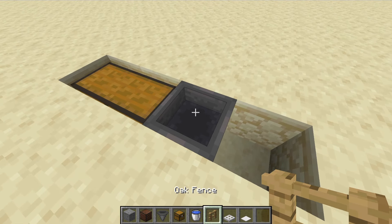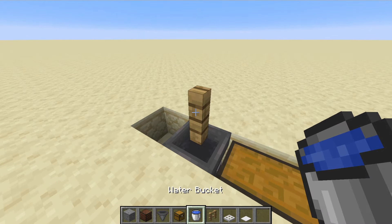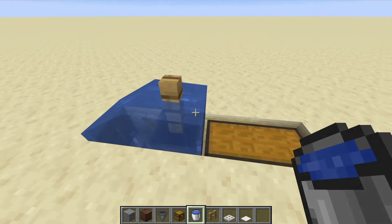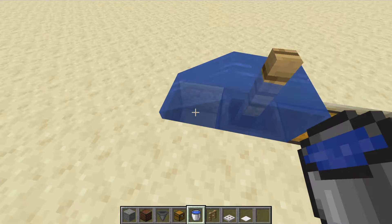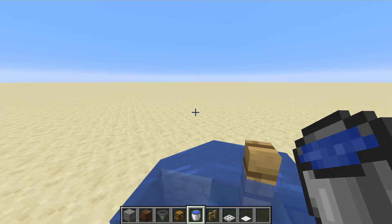On top of the hopper, go ahead and crouch again and put your fence there. Where your fence is, go ahead and place your water bucket. The water will actually flow down into the other side that you created, and that's why it won't go pretty much everywhere.